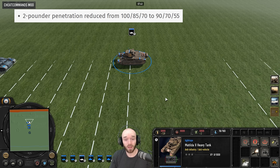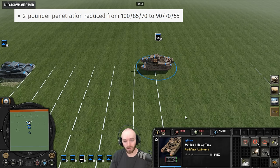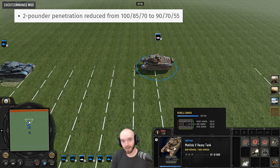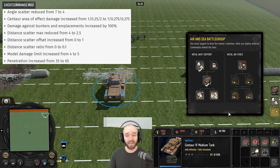The Matilda has received a penetration nerf — 10 near and 15 far — which is going to impact it quite a lot in head-to-head matchups against the Axis mediums. Things like the Panzer 4 and even the Panzer 3 should bounce quite a few more shells now, especially at long range. The Matilda did kind of need a nerf as it has been dominating the game, but this is a gentle touch — we'll see how it goes.